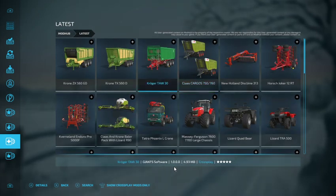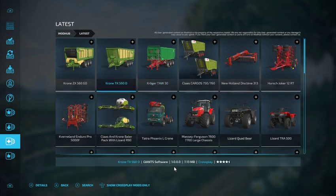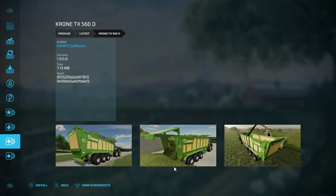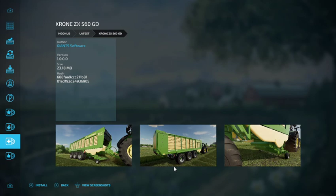We have the Kroger TAW30, out by Giant Software. We have the Chrome TX560D, out by Giant Software. And last but not least, the Chrome ZX560GD, out by Giant Software.